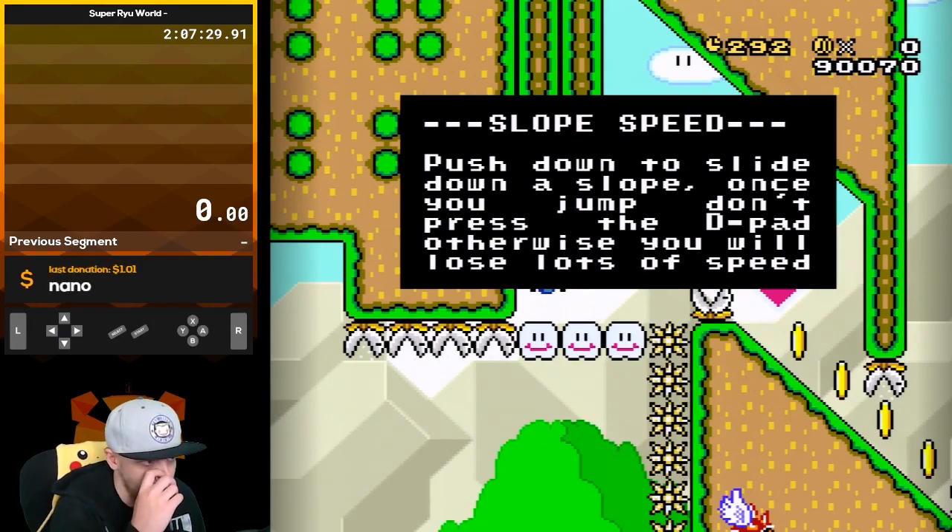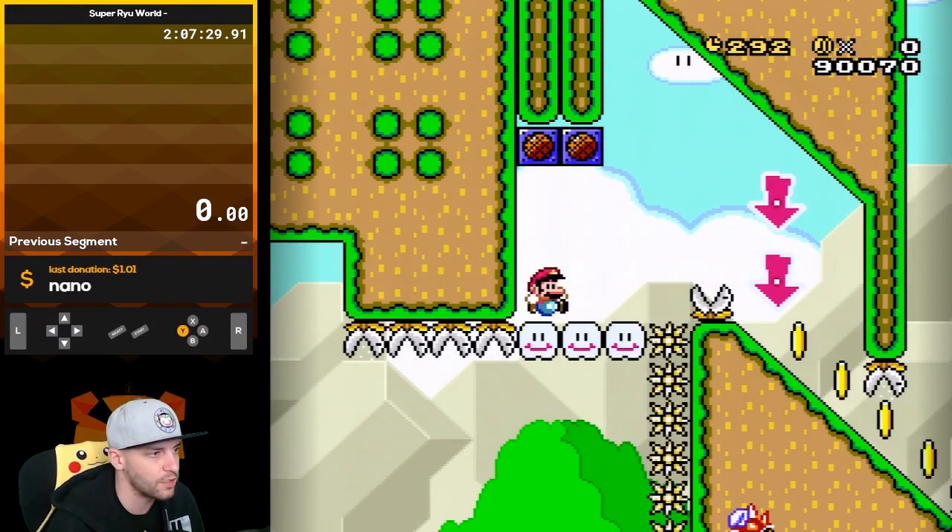Slope speed. Push down to slide down a slope. Once you jump, don't press the D-pad, otherwise you will lose lots of speed.